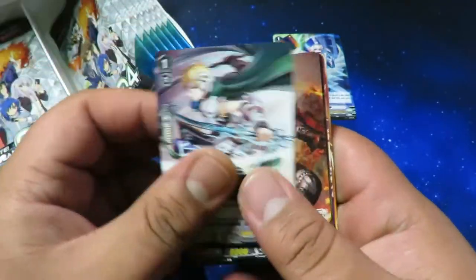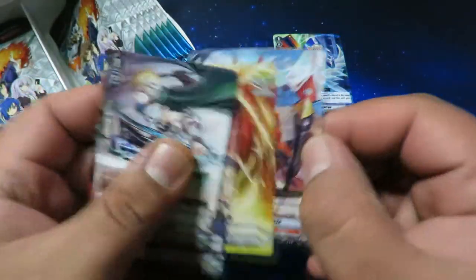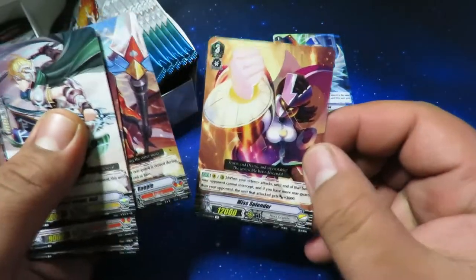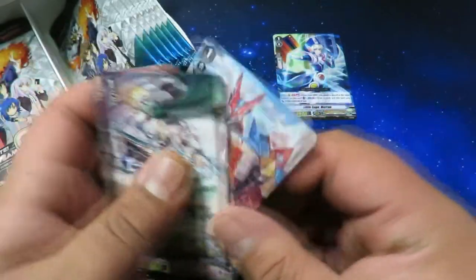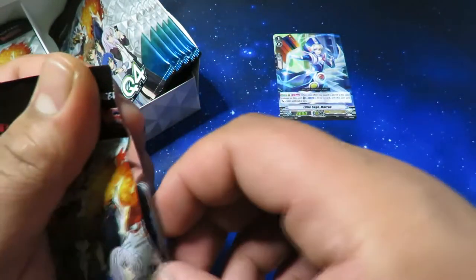Radical Knight Anneal. First rare is Lizard Soldier Ropia, and then we got a Miss Splendor for the second rare. I'm only looking to get Royal Paladins and Kagerou out of here.